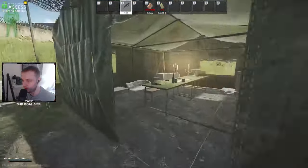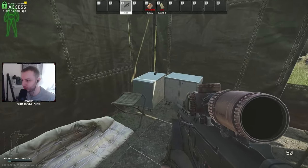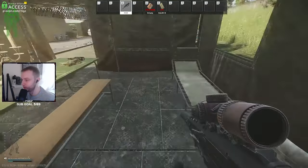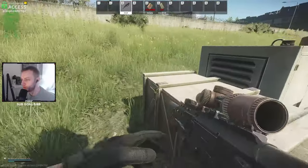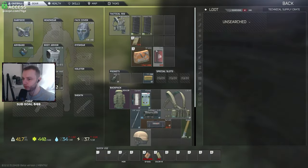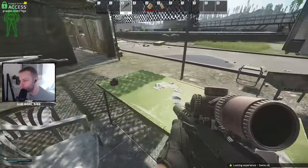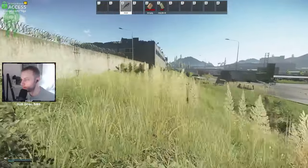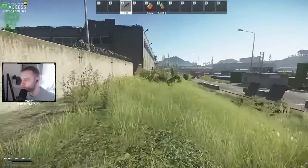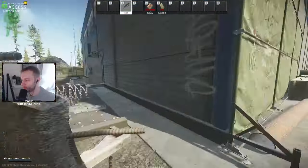There's actually a bitcoin spawn in this tent that not many people know about - it'll spawn here with a gold chain sometimes. There are some more spawns not many people know about. Another technical crate right there and there's a gold chain spawn on that desk too. That's pretty much the middle compound complete - you can choose to speed run it for high value items or loot everything, it's up to you.